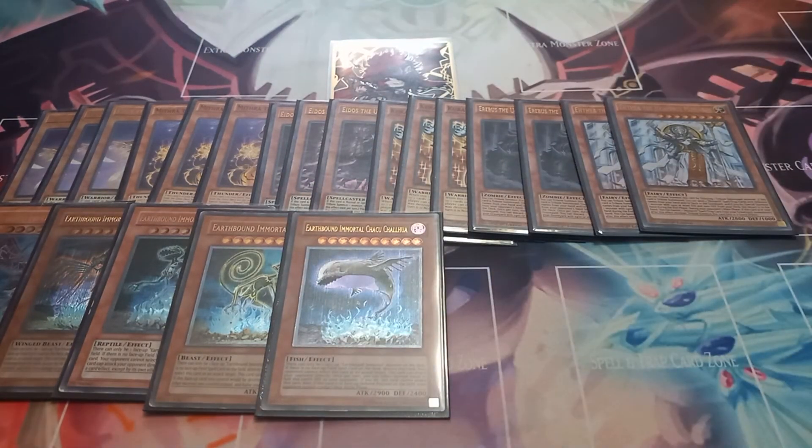One copy of Earthbound Immortal Chacu Challhua. Chacu Challhua has the effect that while it's in defense position, your opponent's battle phase is skipped. And once per turn, you can inflict damage to your opponent equal to half of its defense points, but if you do, Chacu Challhua cannot attack that turn.